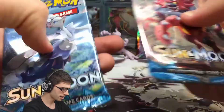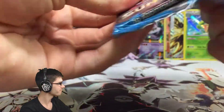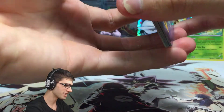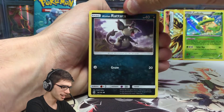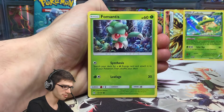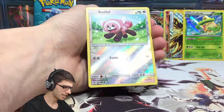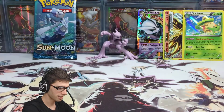We've got two Sun and Moon booster packs here. Let me hand-weigh these — I think Primarina's got something. This one feels lighter; usually the lighter one means something. I always like to do that — I'll be at the shops trying to pick a pack and just try to figure out which one has the good pulls, but I never pick the right one. I'm saying right now that Incineroar doesn't have anything, but Primarina does. So we got a Rare Candy, a Stufful Reverse Holo Common, and a Hariyama Regular Rare out of that one.